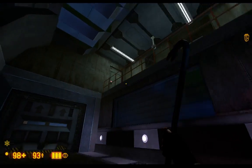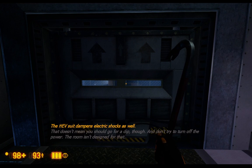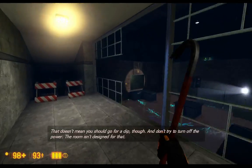Power 95%. The HEV suit dampens electric shocks as well — that doesn't mean you should go for a dip, though. And don't try to turn off the power; the room isn't designed for that.